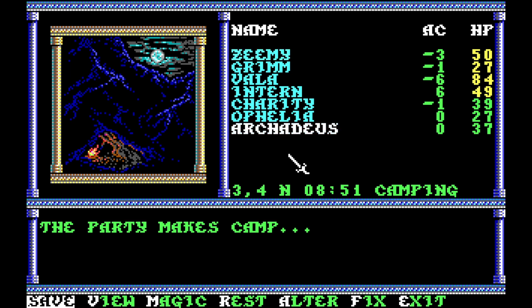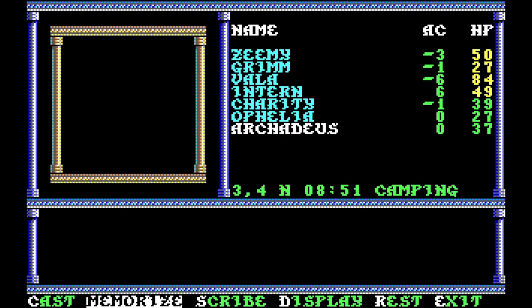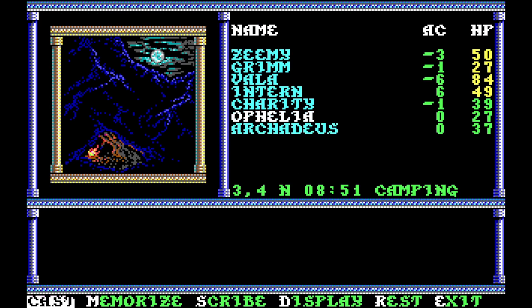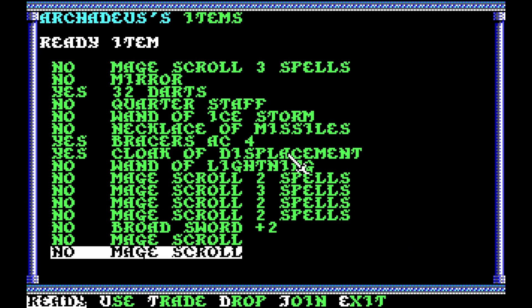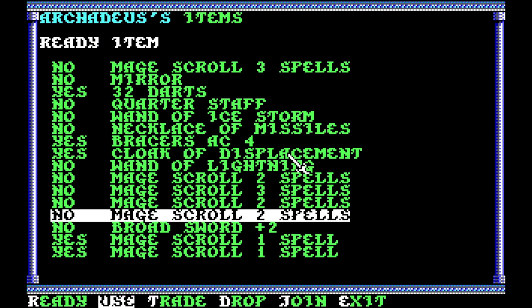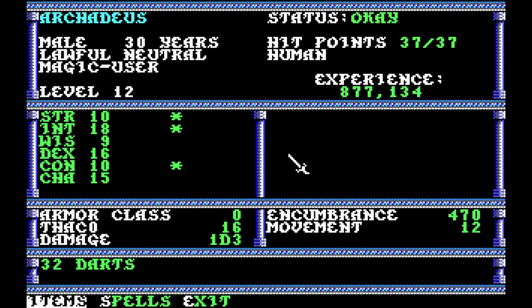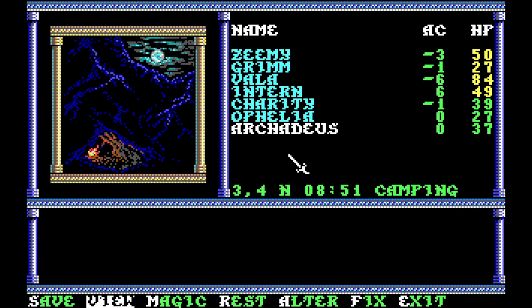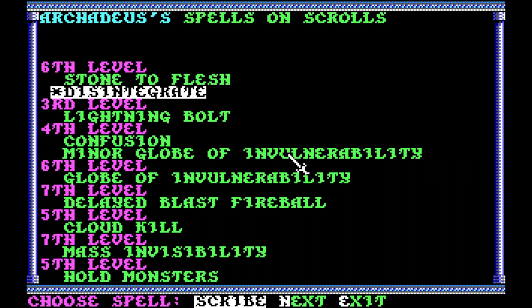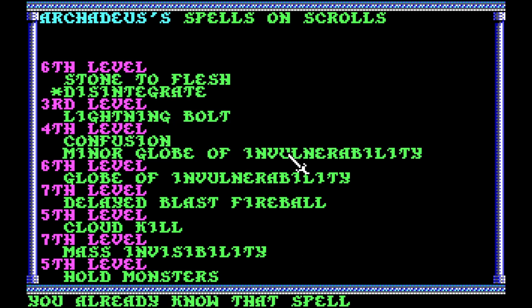We're going to go in here and memorize. We've got a lot of stuff to memorize. We're going to cast read magic. You don't have read magic, so here's what we're going to do. Use protection from good. Use disintegrate. I've got all these but no idea what the other stuff is. So what we're going to do is we're going to scribe some scrolls. I could have scribed Stone to Flesh and picked something else — oh well. Just going through here trying to get some things off of the list.